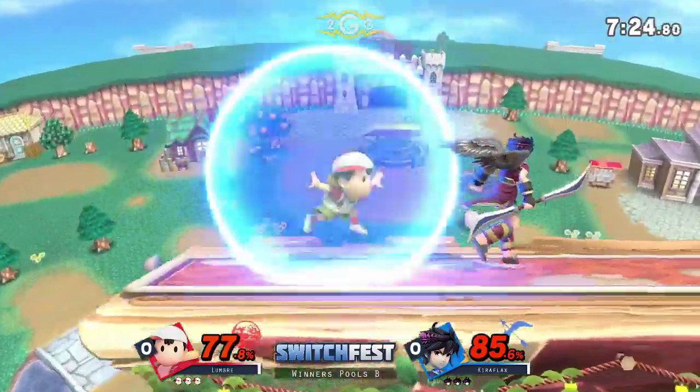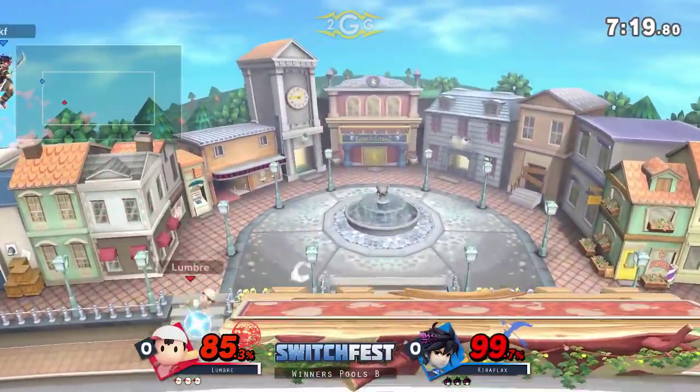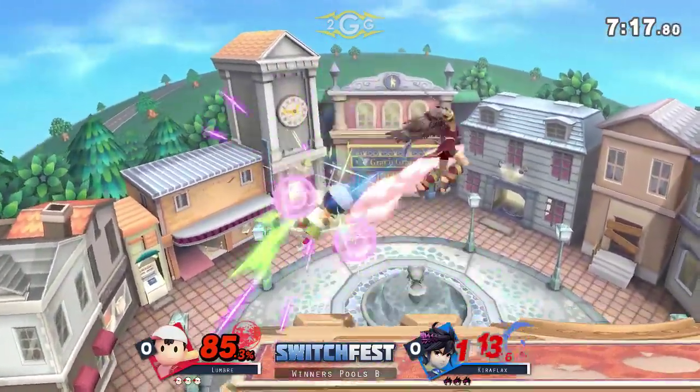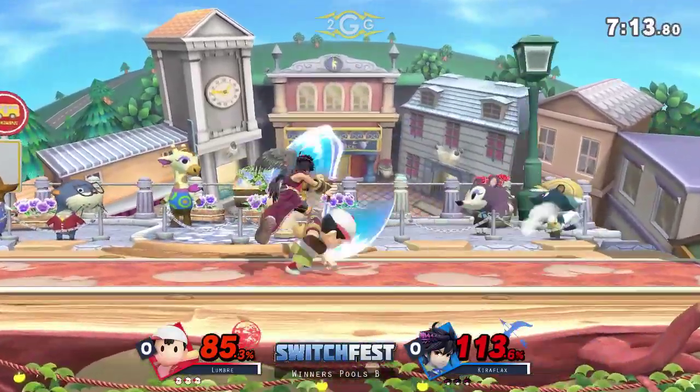Oh, he's actually not even going to get hit by the strong ball of the PK Thunder. Did he just walk up slowly and back throw? That was so weird. Kiriflax had the air dodge read, but it didn't look like he knew what to do quite yet.